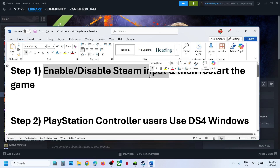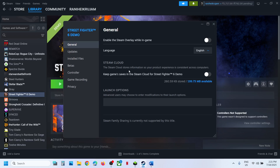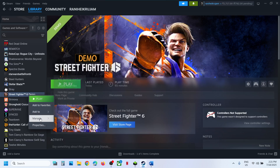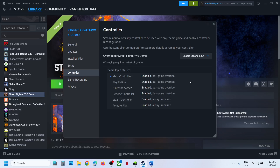The first step is to enable or disable the Steam input and then restart the game. For this, make a right click on the game, select Properties, and then go to the Controller tab. You can try to disable the Steam input, launch the game, and check the controller. If that does not work, go to the Controller tab once again and try to enable the Steam input and check which one is working fine for you.